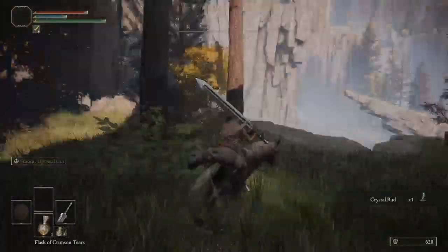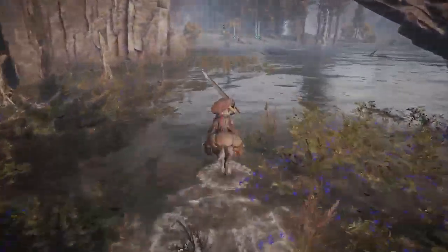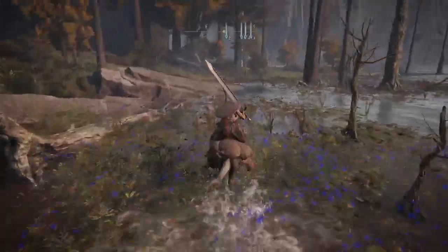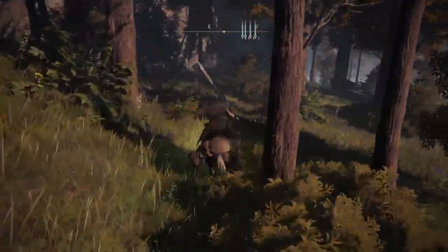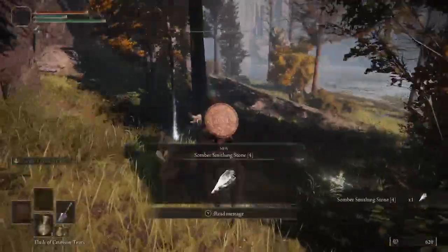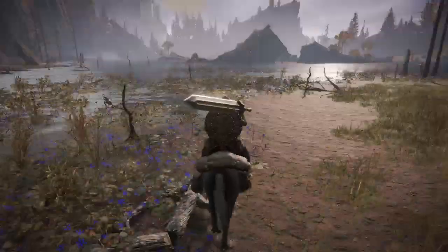Okay we got to go this way because there's a somber stone four right over here — I believe it's right over here — just like sitting out. You'll see a chair, and in the chair is a Sombering Stone Four. There it is. So there's the four — you can take that.